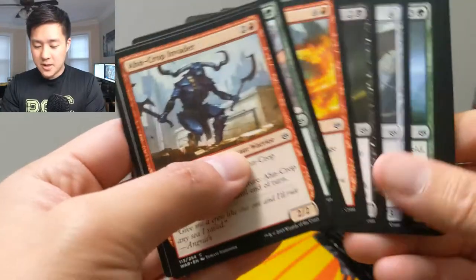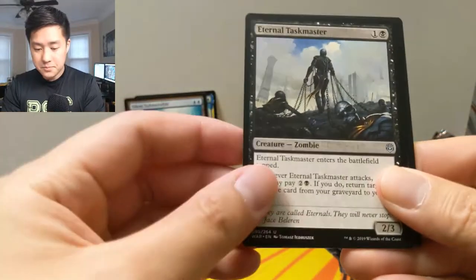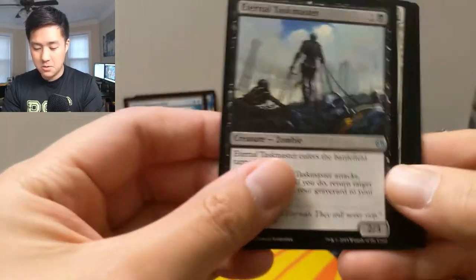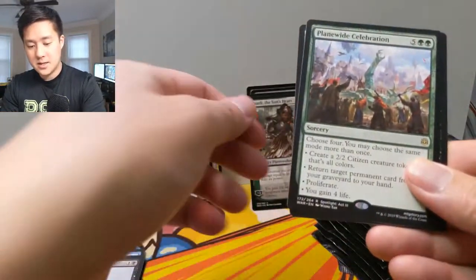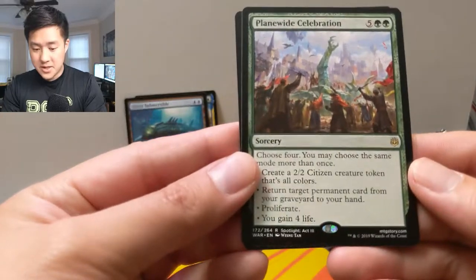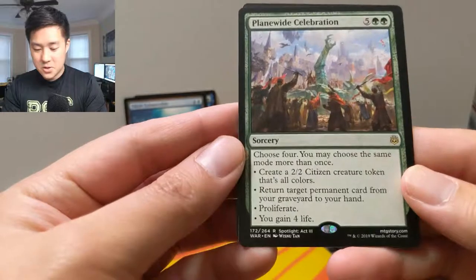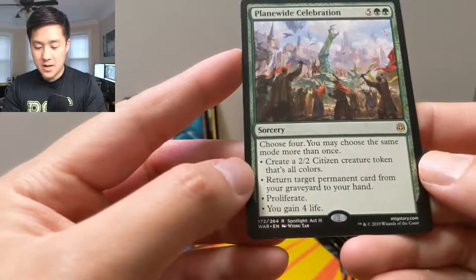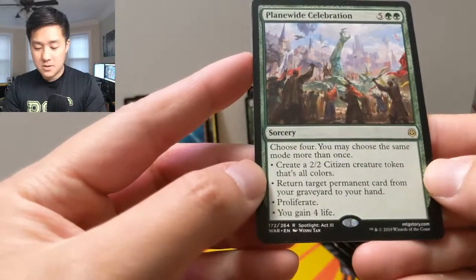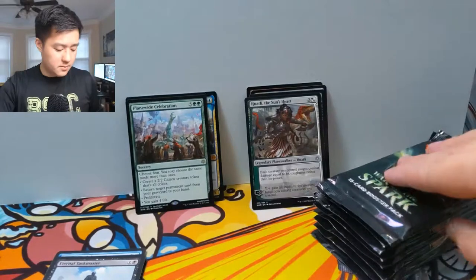We have a Vizier of the Scorpion, Eternal Taskmaster — that's cool — and then a Wati, from Ixalan I think. Plane-Wide Celebration: considering what we see on it, looks like they defeated someone. Choose four — you may choose the same mode more than once. For seven mana: create two citizen tokens in all colors, return target permanent card from your graveyard to your hand, proliferate, or gain four life. That's weak.